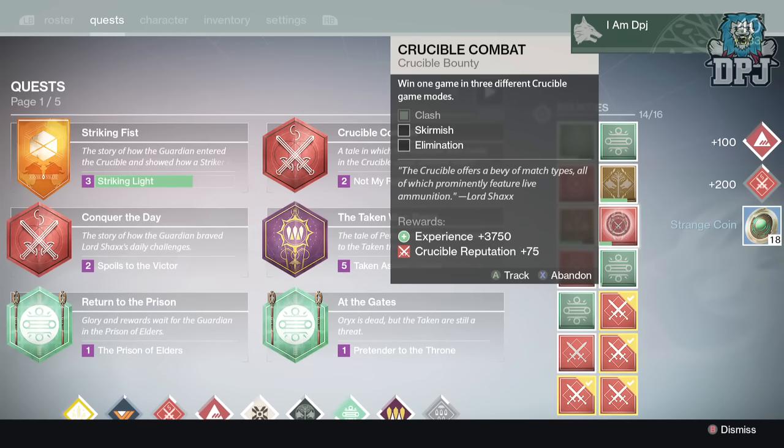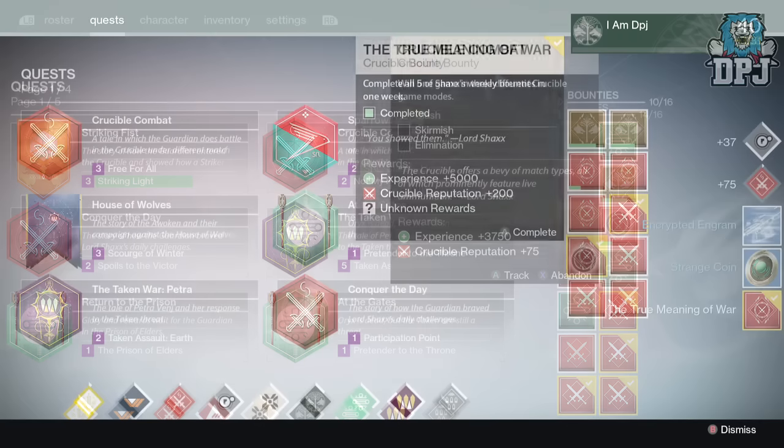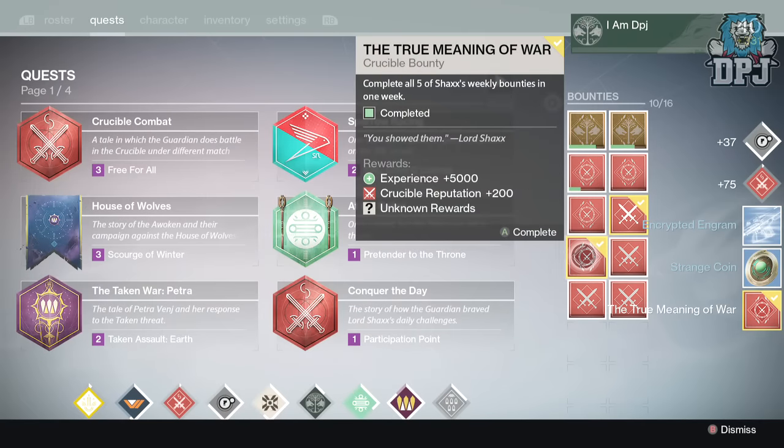Moving on to my Titan, I received 18 Strange Coins. To be honest I am happy, as I'm strapped for Strange Coins and could do with as many as possible. I'll take 18 Strange Coins all day long.